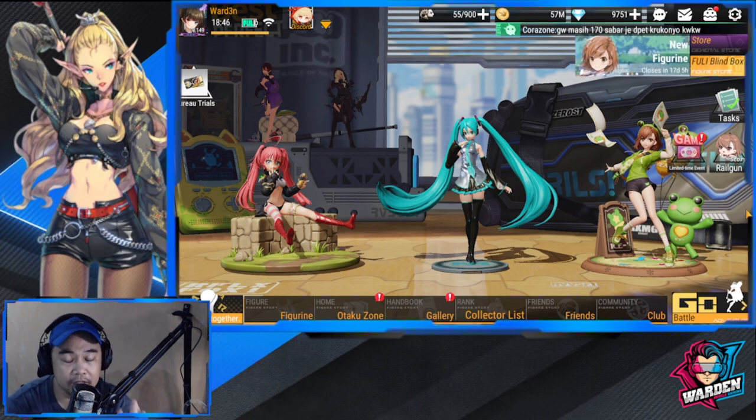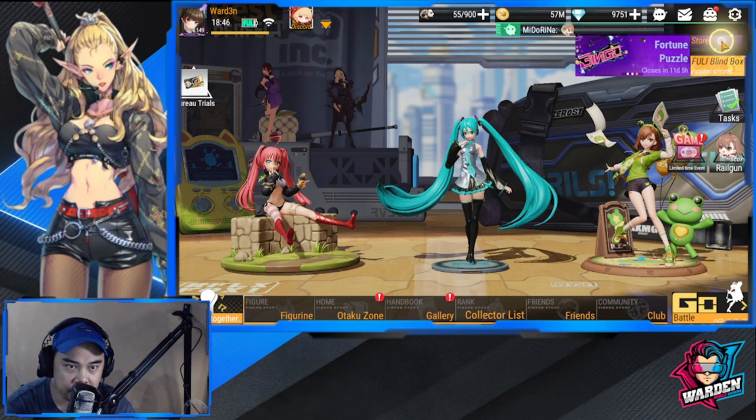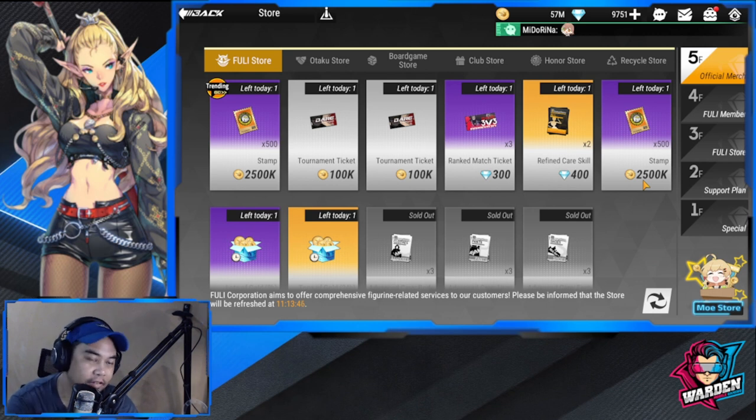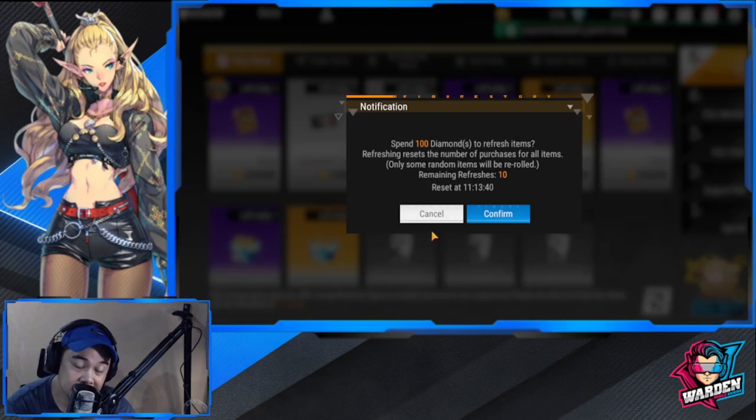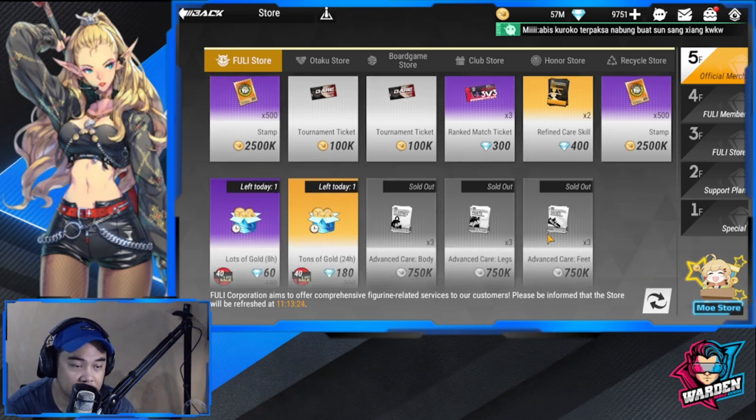Now we're focusing on store-related currencies. Take note: do not refresh store items — it costs 100 diamonds, so really don't. Starting with the Fully Store, the best purchases here are the three down below. Advanced Care Body — these are the best you can get with gold. Do not usually spend diamonds here for your purchases.